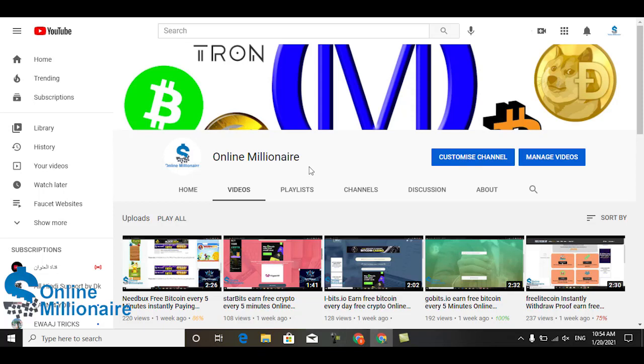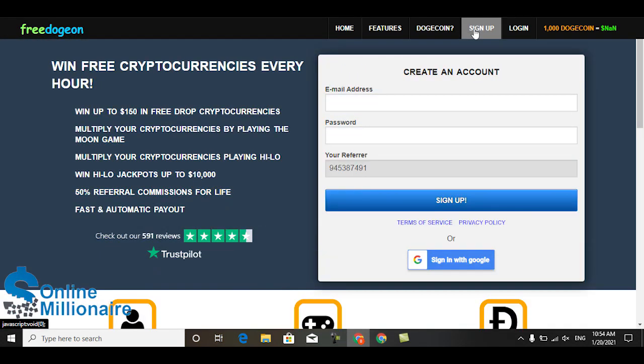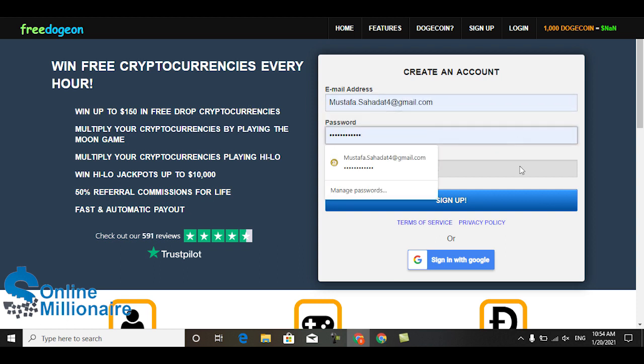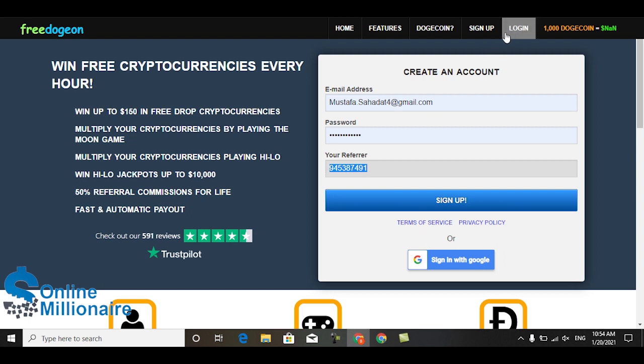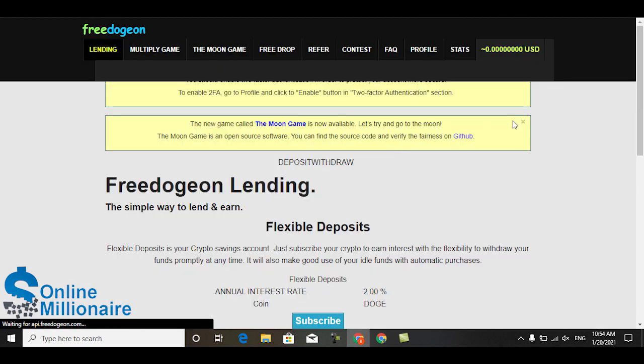Hello guys, welcome back. In this tutorial today I'm going to share with you one other best website where you can claim your Dogecoin. This website is a Dogecoin website. The website link is available in the description. Come in here, make an account - it's very easy, just put your email address and password. With my referral link, if you come with my link you can create an account.